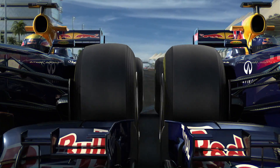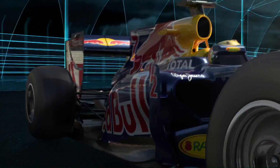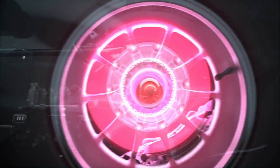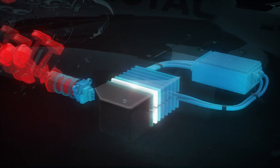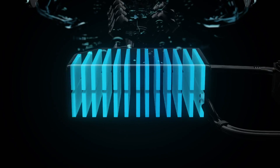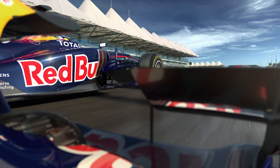Hi, I'm Sebastian Vettel and this time I'm reporting about the adjustable rear wing and KERS. Every time you step on the brakes the kinetic energy is caught and directed to an electric motor where it's converted into electrical energy and stored in batteries. At the push of a button an additional 80 brake horsepower can be sent to the back of the wheels, either in small doses or all at once for about 6 seconds.